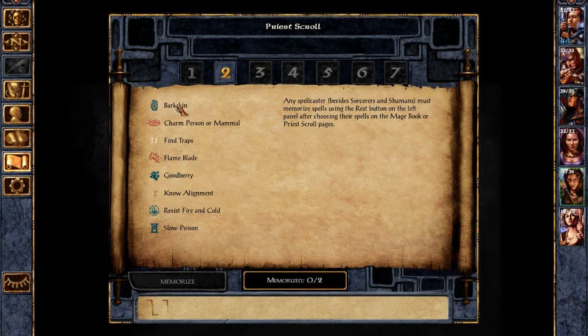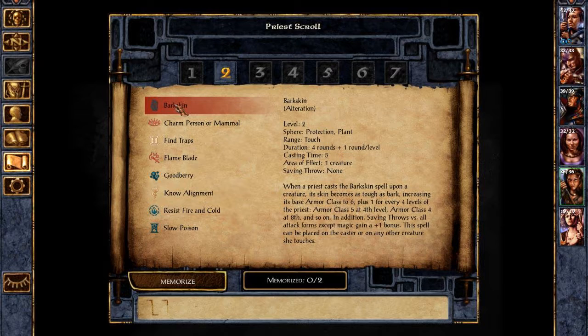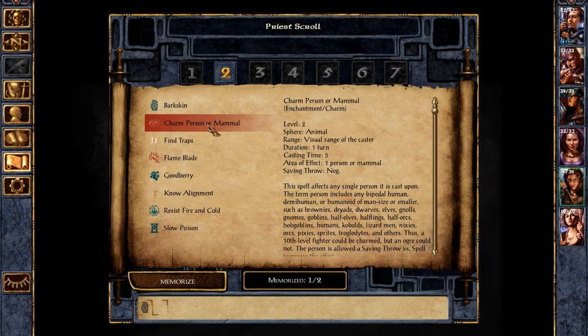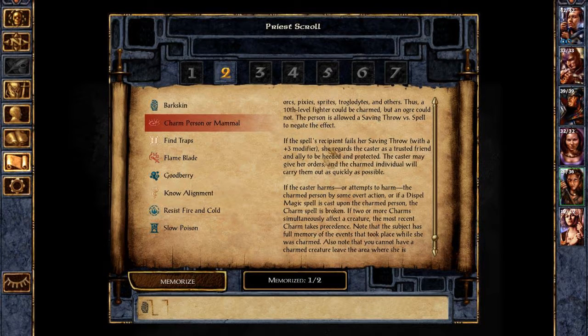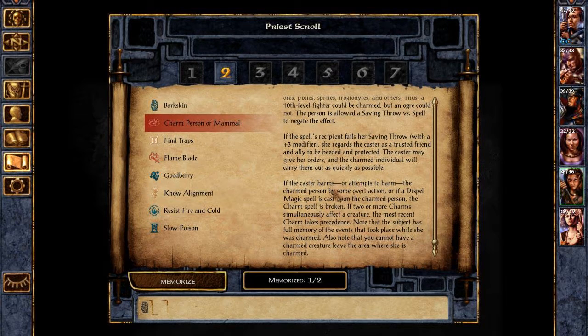Barkskin — very useful. Charm Person or Mammal sounds interesting. That would be a nice Druid-type thing, but I don't know if, in this game, the charmed creature is actually going to work very well.